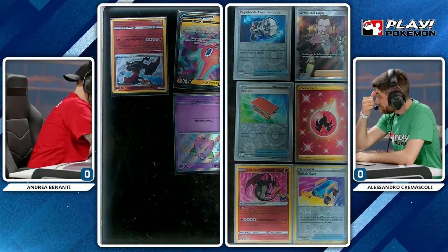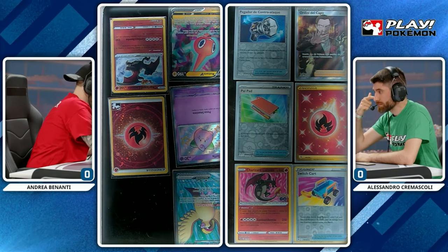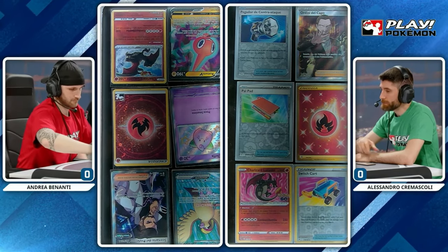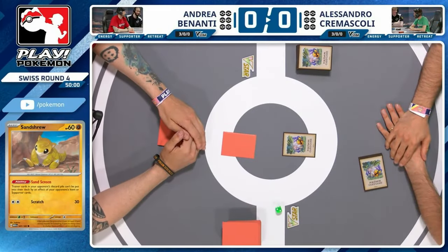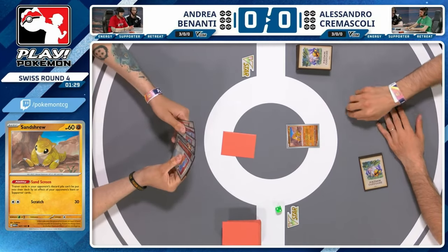Looking at who has started to put their prizes out — the Radiant Charizard is somewhat awkward for one of the pads. The Hisuian Heavy Ball is within Alessandro's list so he can access that card when needed. They both prize it. Radiant Charizard for Andrea too — I don't think he plays the Hisuian, that's a bit more of a niche one. We're going to see the fist bump — it's time to kick off.